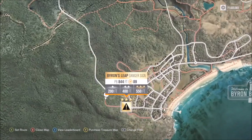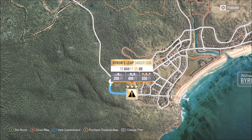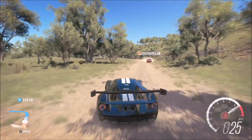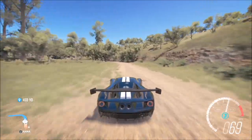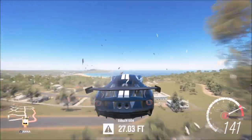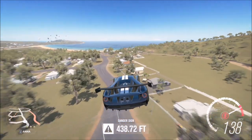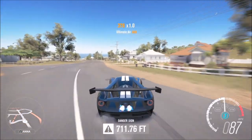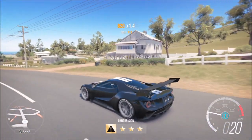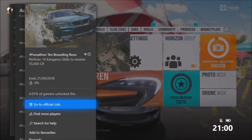A fair few of the danger signs are quite easy. I went for Byron's Leap — to get three stars you only need 550 feet, so it's very easy if you have a fast and powerful car. I'd recommend four wheel drive. I tuned my Ford GT Horizon Edition to have four wheel drive, and as you can see I sailed past the three star mark and got 711 feet. You only need about 550, so that was a very easy challenge to win the first Forzathon prize.